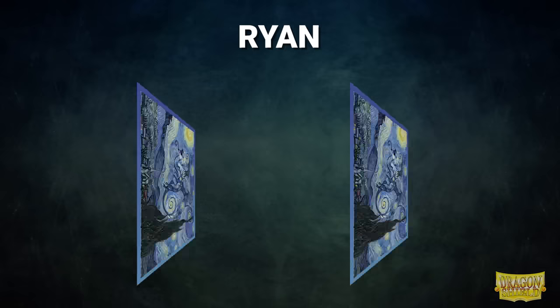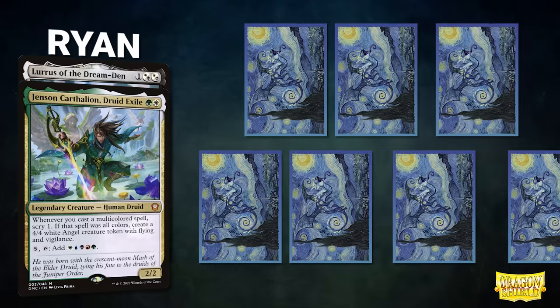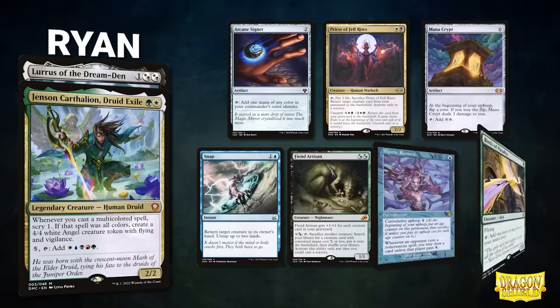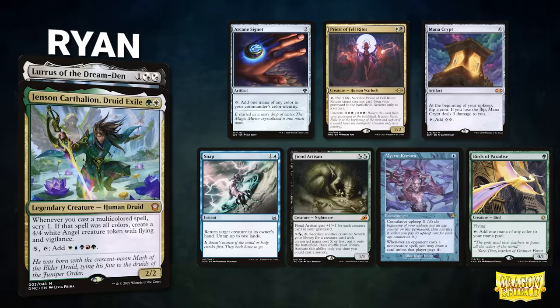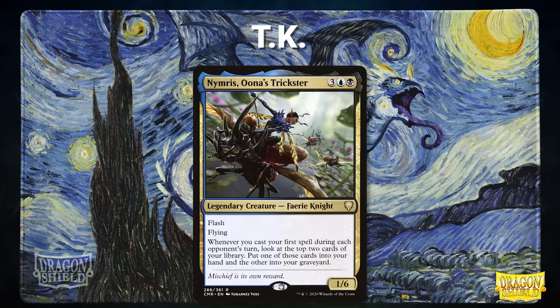Now let's showcase our fighters this evening. First, we have Ryan, piloting Jensen Carthalion Druid Exile with Lurus of the Dream Den as the companion. This deck seeks to resolve and activate Hermit Druid as fast as possible, then go for a Thassa's Oracle win. Ryan's opening hand contains an Arcane Signet, Priest of Fel Rites, Mana Crypt, Snap, Fiend Artisan, Mystic Remora, and a Birds of Paradise.